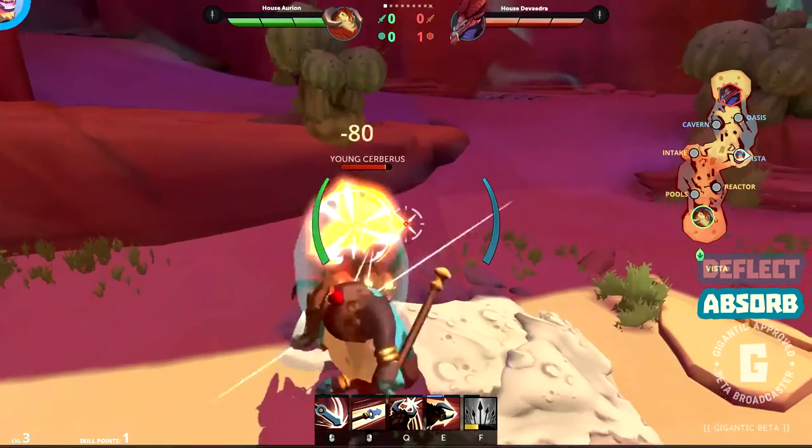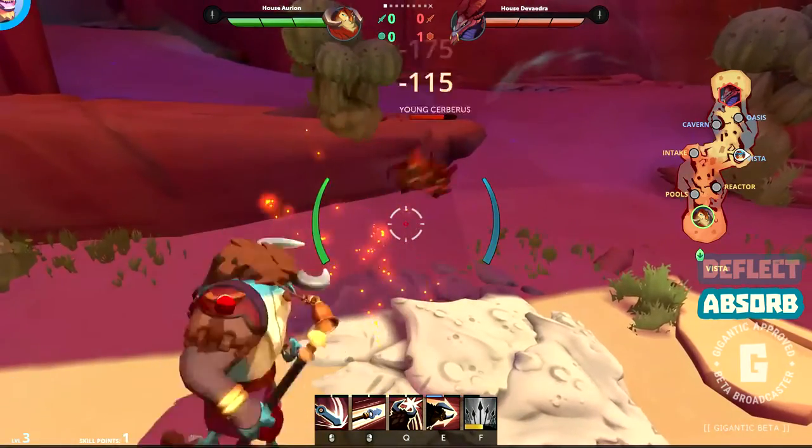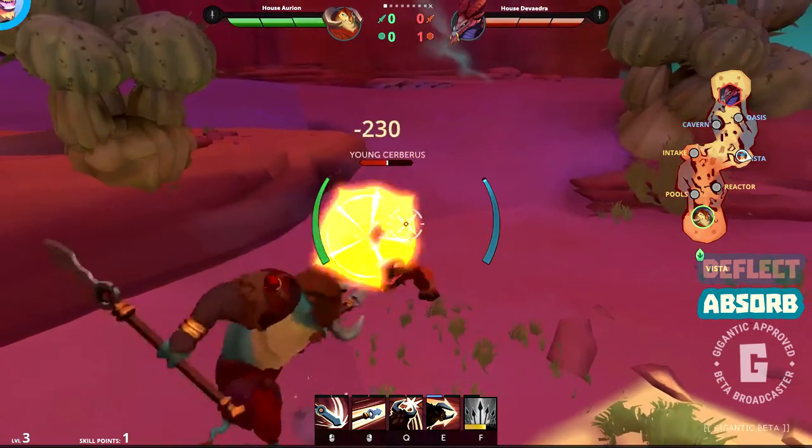Now we'll start seeing damage numbers, but the Absorb Shield absorbs 75% of all incoming damage until it's destroyed. But once you pop that bubble, there's nothing left to protect the little guy, and the harder you mash your keys, the more damage you do!